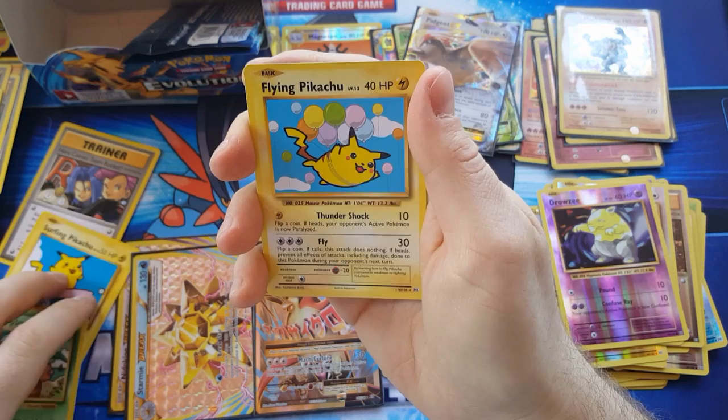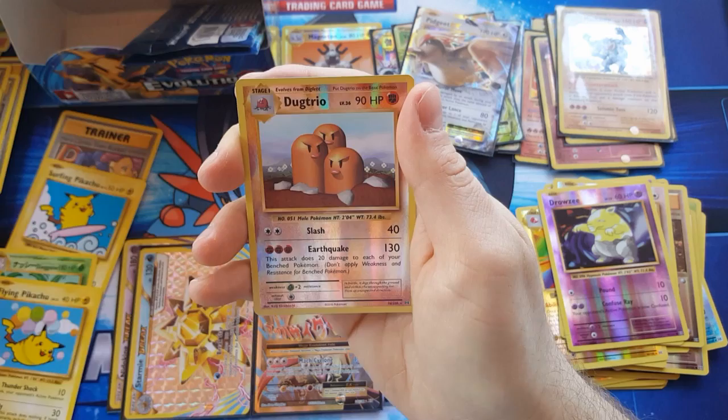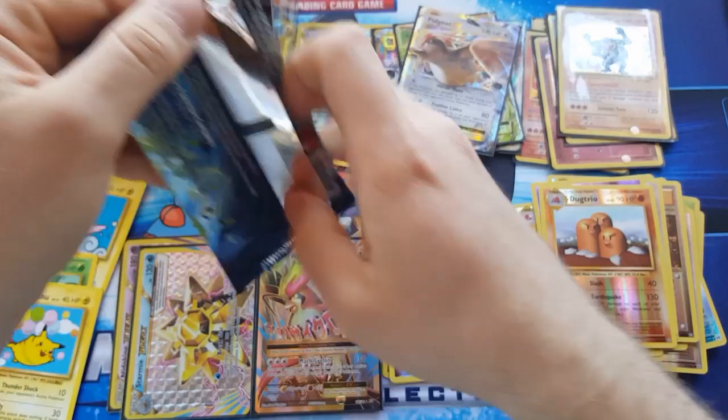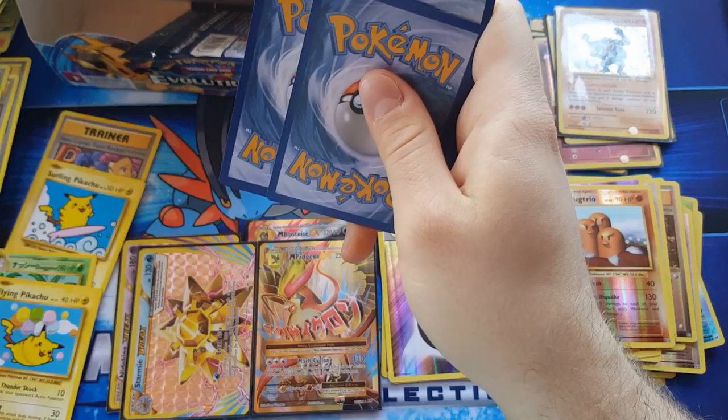I just need Imakuni's Doduo to get the full set. Haunter, reverse rare Dugtrio, and Arcanine — however people want to pronounce it. Got a few in the Imakuni's Doduo, but it's not a legal card so you can't use it in tournaments.